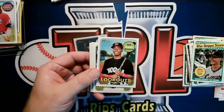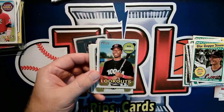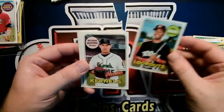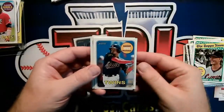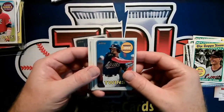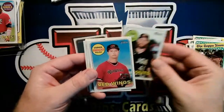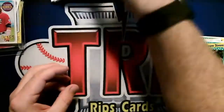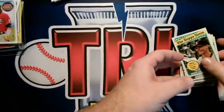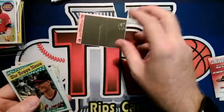Royce Lewis card, then my Twins: Blaine Enloe, Akil Badu, Nick Gordon — so no more Lookouts now, the Twins' Double-A affiliate moved to Florida. Brusdar Graterol. Brent Rooker. Wander Javier. Tyler Jay. Gonsalves. Those are the Twins cards.